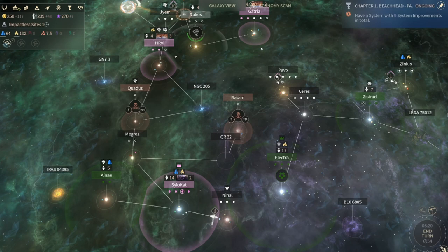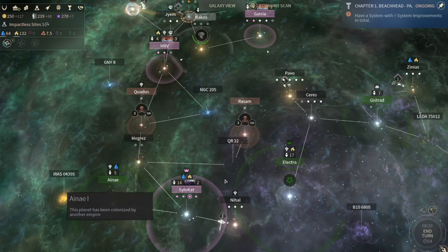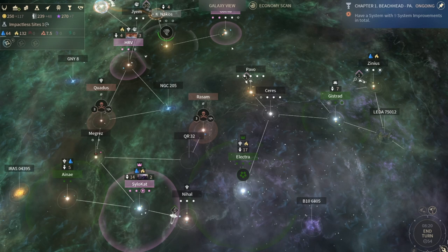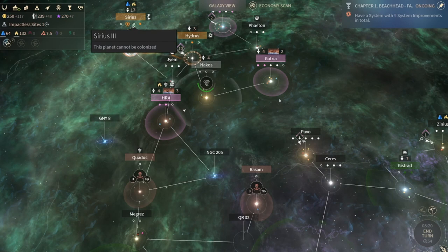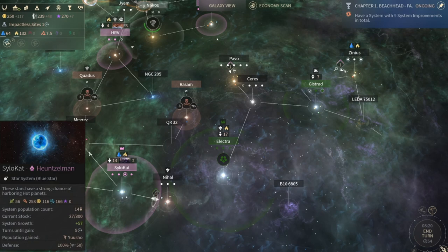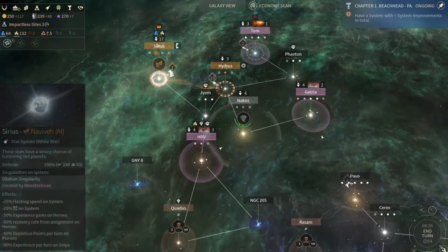We are starting on land invasions of the Unfallen. Now the Riftborn - not the red one - the Vaulters are coming onto our territory, but so will we. It's gonna be a push and shove with them. They are decently strong at 374 while we are at 293, but we'll get even stronger when we take out the Unfallen, and then we can turn our resources on to taking out the Vaulters.